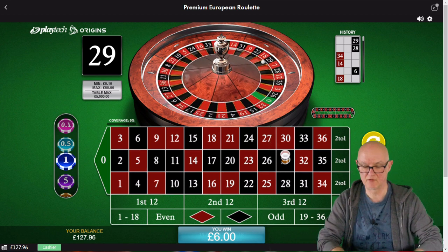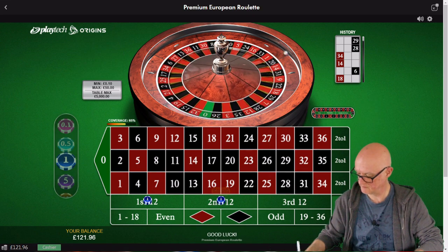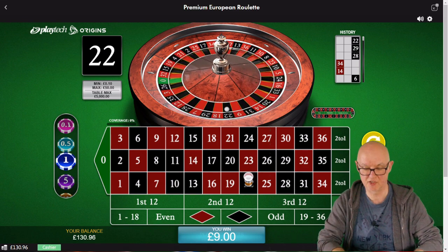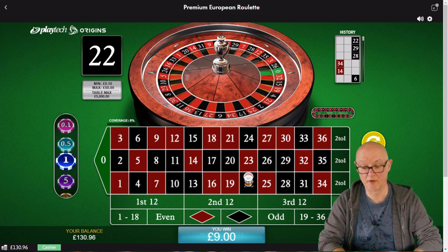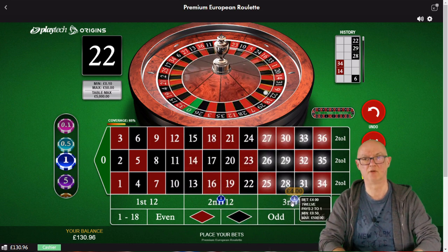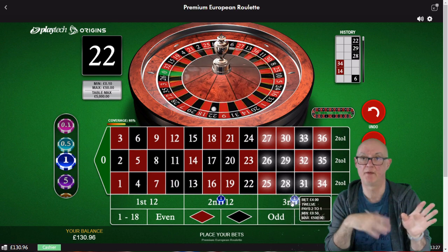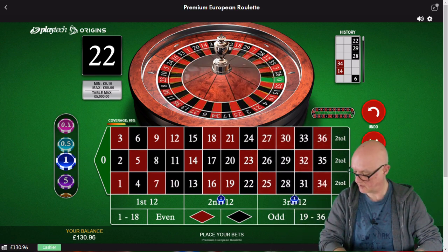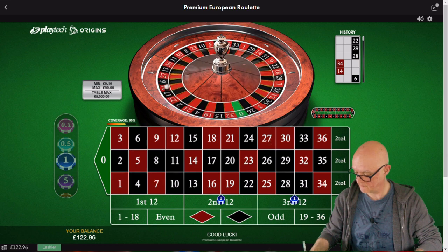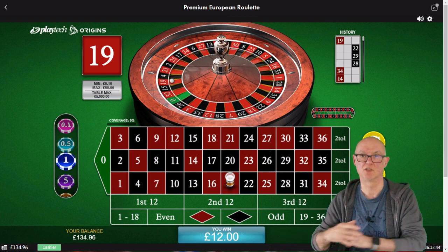We increase to two units. 28 black, even - minus seven now. We stick at two units since we're down and lost. 29 - we won, brings us down to five. Because we won, we increase to three units. 22 black, even - we win, now two down. We can increase to four units. With two down, if we win this spin we'll be two up which wins the cycle. 19 - that's ours! Excellent - we've now won four cycles, which is eight units in total.